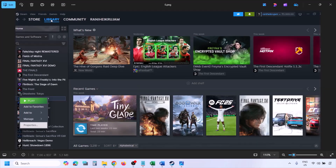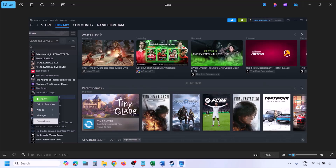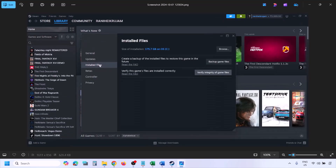After deleting the beta folder, verify the game files. Go to Steam, click on Library, find the game, right click on it, select Properties, go to the Installed Files tab, and click on Verify Integrity of Game Files. Once the verification is 100% complete, launch the game and check.